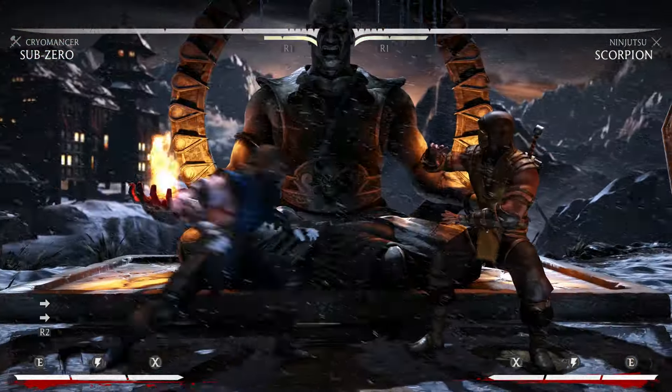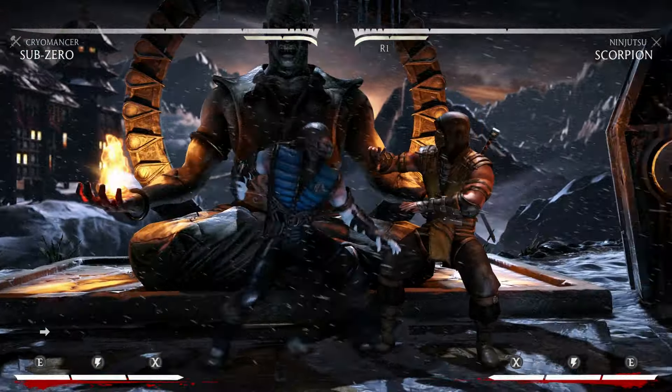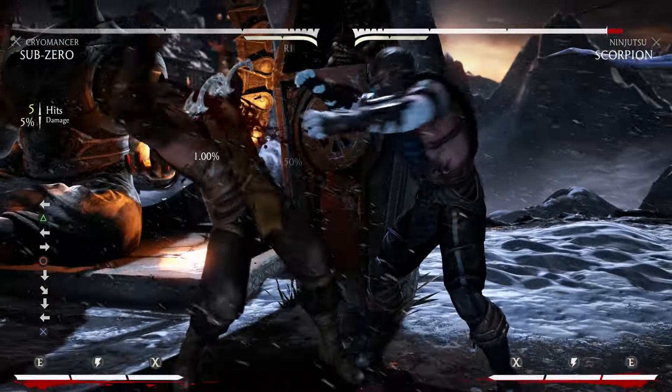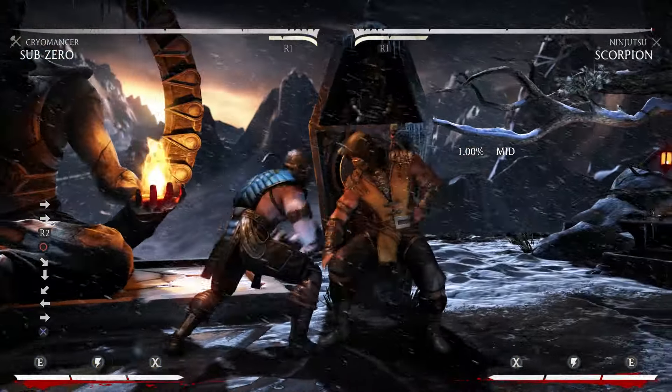When he's pressuring you, in your face, or knocking you down, you're going to have to guess when he's going to go for this command grab. Any time he gets it, he'll get a hard knockdown and then go for even more mix-ups. He's got so many options when he knocks you down — a lot of tick throw setups.